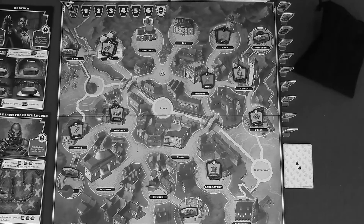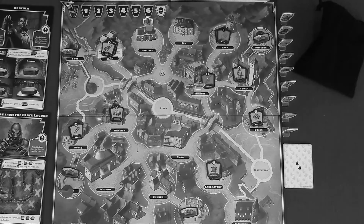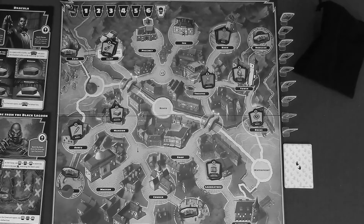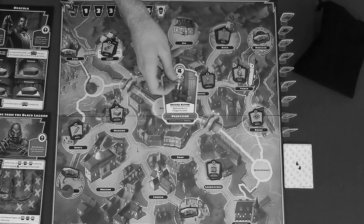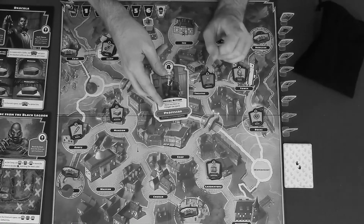Guide: you can move one villager from your hero space to an adjacent space, or move one villager from an adjacent space to your hero space. Villagers cannot move to water spaces and monsters do not affect their movement. Special action: some heroes have a special action as indicated on their badge. Just like other actions, special actions count as one of the total number of actions for your turn and can be taken multiple times. For example, the professor allows a player to move any hero or villager one space.